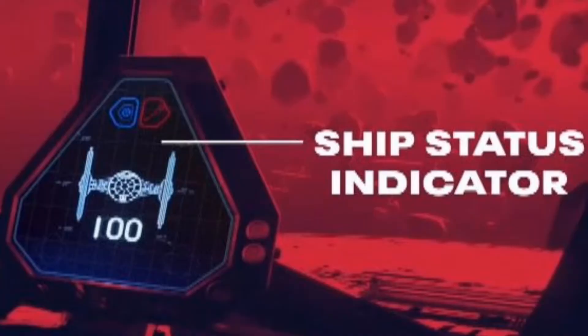Moving to the right we have the ship status indicator. This is pretty self-explanatory — it's going to tell you what your shields are at, what your hull's at, maybe even where in particular you're taking damage. That's actually a nifty thought because maybe you'll have to worry about specific areas, like your left upper S-foil on your X-wing taking a lot of damage, making that a weaker spot.